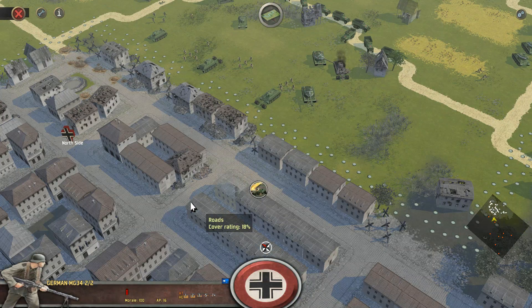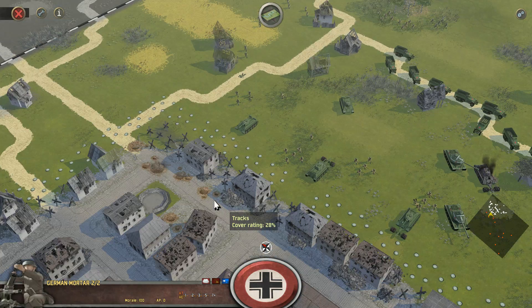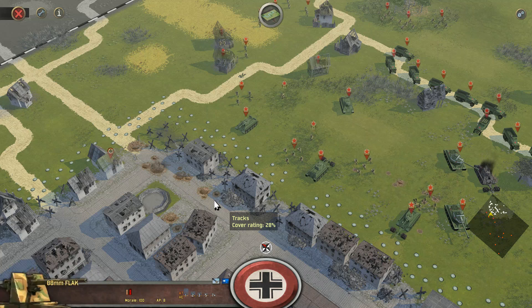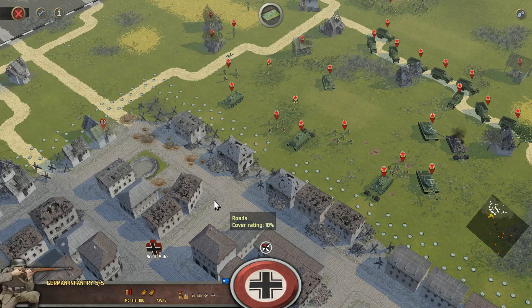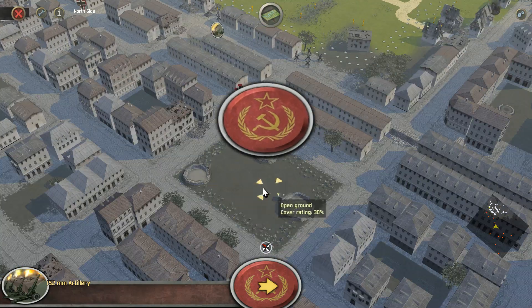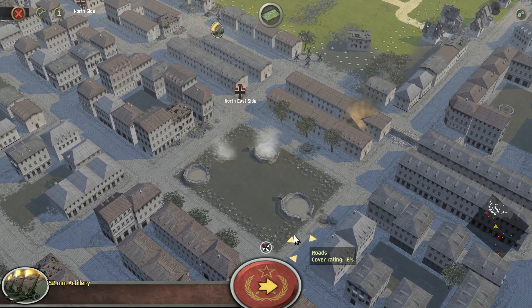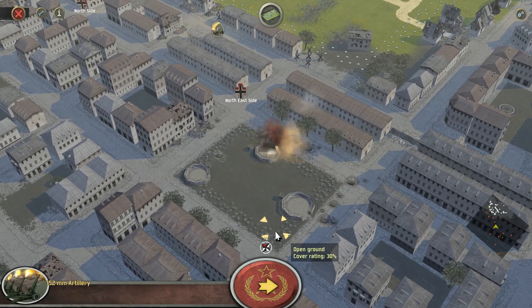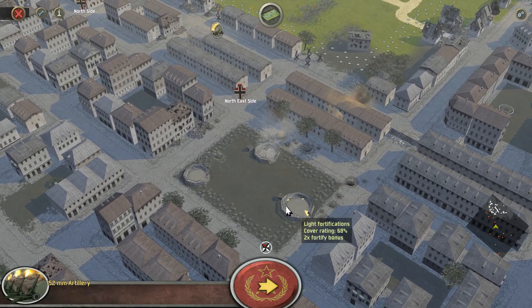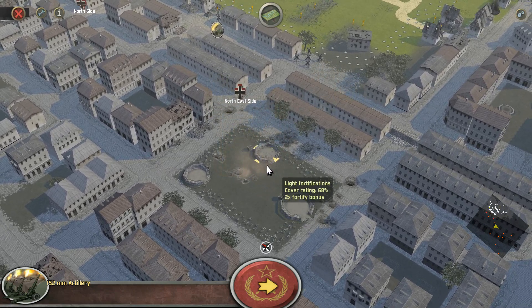I'll get the tanks and infantrymen to make a breach here and see what we can do in shuttling troops forwards and back like that. German MGs are gonna open up — two MG34s are gonna open up. They can see us with ambush fire. They also have some mortars nearby. I'm guessing that the mortars are actually out here inside these little fortification bits, as that's how they set up their guys in past scenarios.